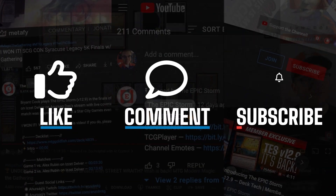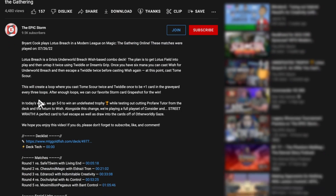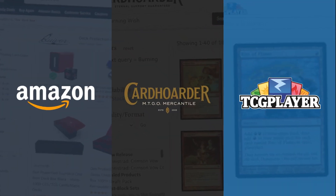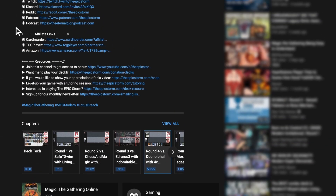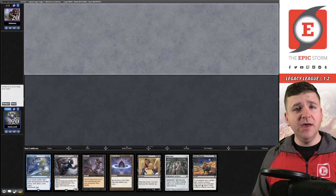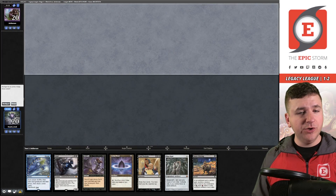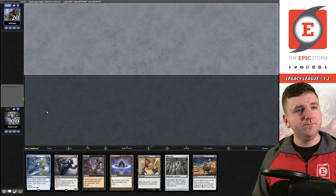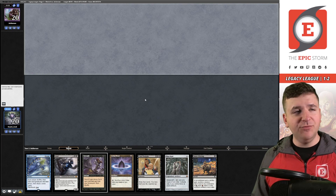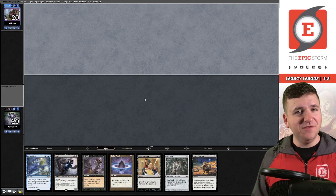Make sure to give this video a like, comment, and subscribe. Use our affiliate links if you're going to make a purchase from Amazon, Card Hoarder, or TCG Player. Follow us on social channels to connect with us. Match number four — we're on the draw. We're going to keep this one because we have the turn-one Grief Burnt Offering combo. Our opponent kept their four-card hand — it probably means this is Reanimator.